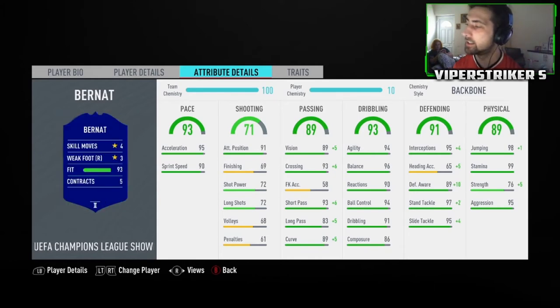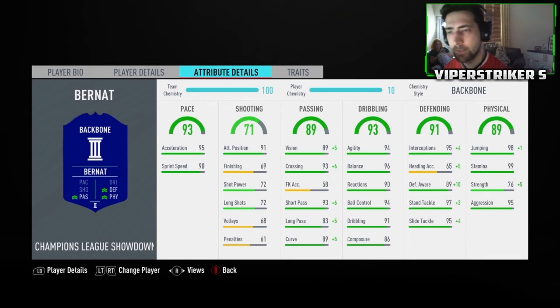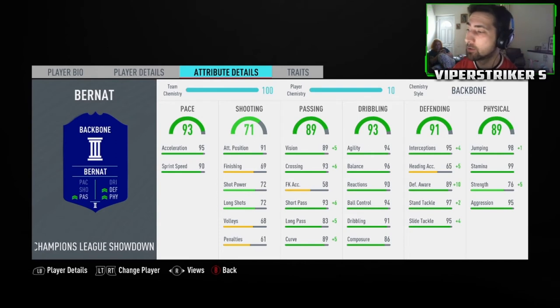I put a Backbone chemistry style on him. I saw a lot of people putting Anchors on him and I was going to, but I didn't have one and didn't want to buy one just for the player review. I wanted to upgrade his passing stats to see how he performed. It brings vision up to 94, crossing to 99, short passing to 99, long passing to 88, and curve to 94. All defensive stats hit 99 apart from heading accuracy which goes to 70, and jumping hits 99 with strength going to 81.